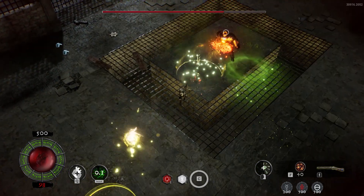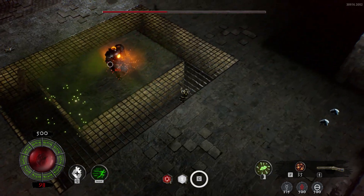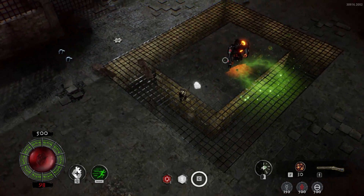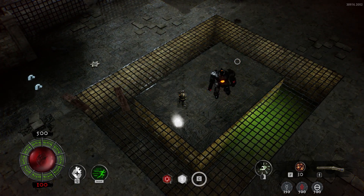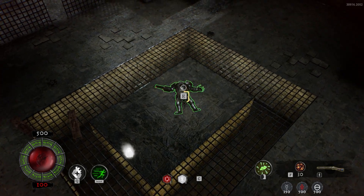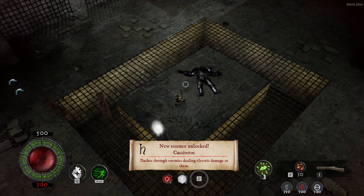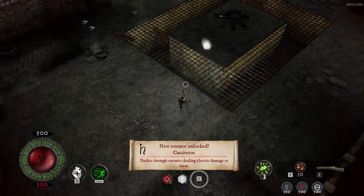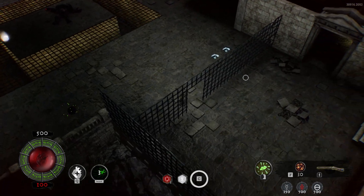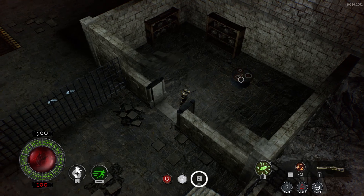Another strange one is the unlock system, which seems to only work about half the time. For the first half of the game, every time I found a new workbench it said I unlocked a blueprint — a new weapon or a new part for a weapon that allowed me to customize it or add a damage type. But then in the latter half of the game, it still said I was unlocking stuff but nothing changed. The unlocks mentioned were things like 'bone saw,' which isn't something you even have, and there was no new weapon or customization for any weapons I currently have — it just seemed like it was unlocking invisible stuff.